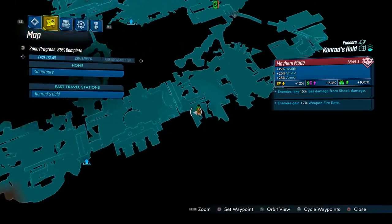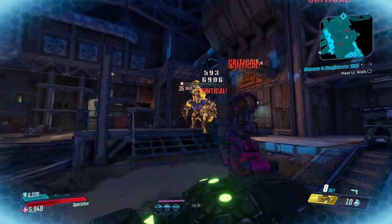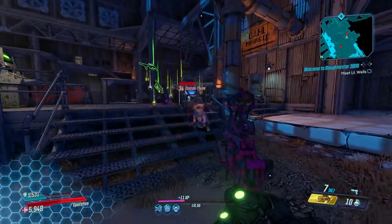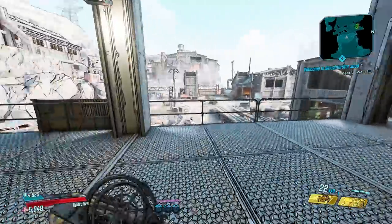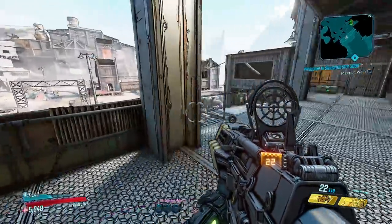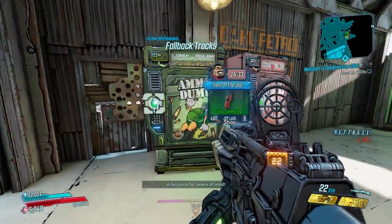To find Sloth and Captain Thonk, head to Conrad's Hold and head to the part of the map that I've marked here. You can run past all the enemies in the area to get here faster. To farm Sloth, go all the way through the room called Turntide Shed, which is where he spawns. Behind Turntide Shed is a save point and an ammo and health machine.